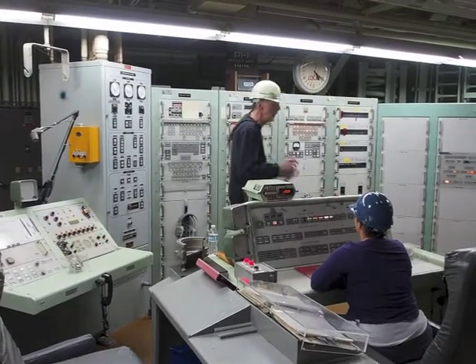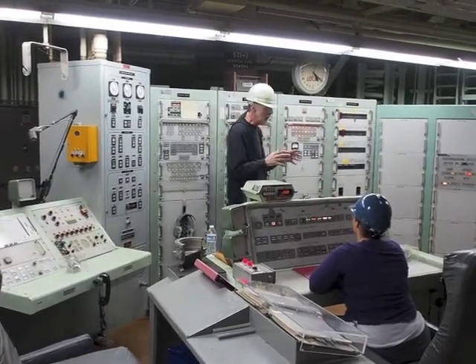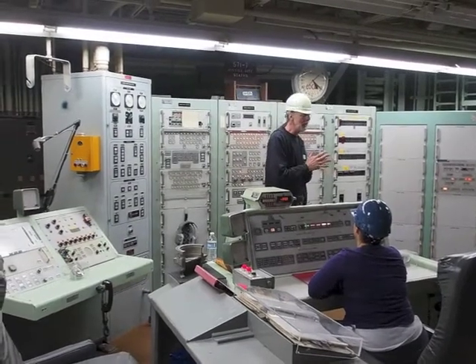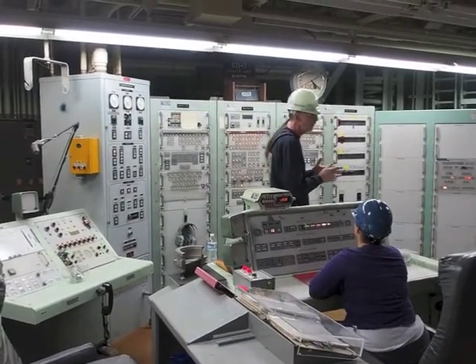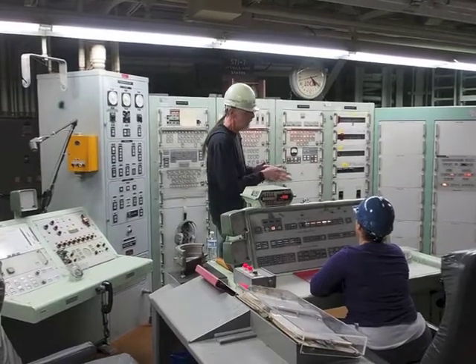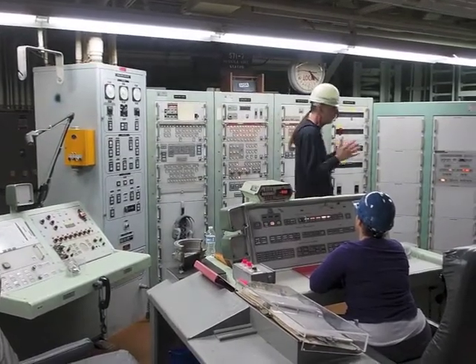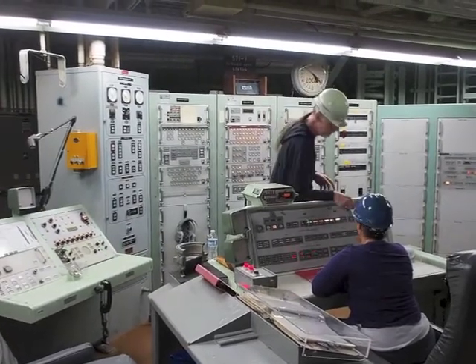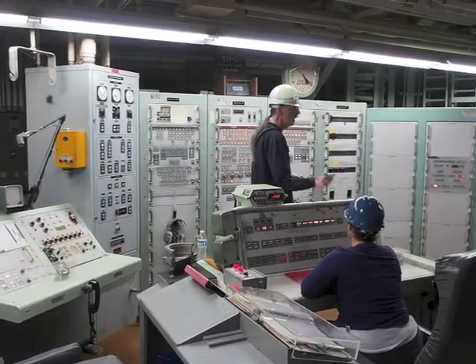Guidance go means the internal guidance computer has completed critical checks of the guidance system — everything is go. In a few seconds we'll have main engine start. When the engine starts, we get a loud fire alarm and indications that we have fires out there burning in the silo, which you would expect when you start a missile. Go down the thrust, pop the hold-down bolts, and off you go.